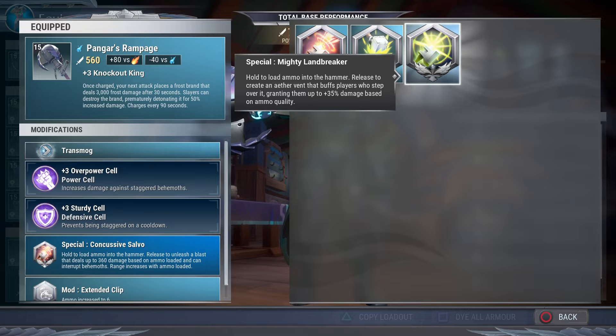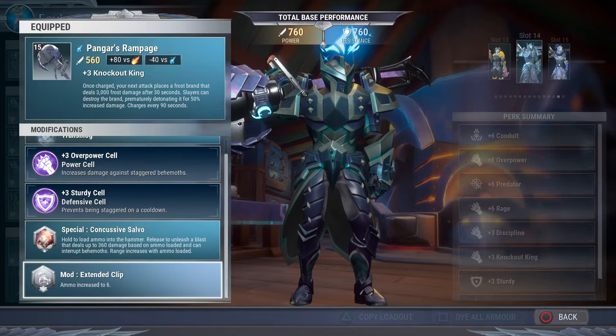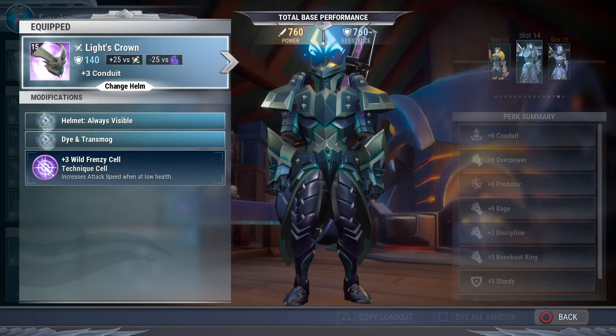Definitely use concussive salvo or mighty landbreaker for even more damage, but I like concussive salvo to interrupt behemoths. It depends on what I'm doing — like escalation or regular patrols. For the mod, without a doubt extended clip, because it increases your ammo to six, so that's more damage, more ammo. And when you throw down your hammer slam and it just trails along, extended clip extends that trail as well.